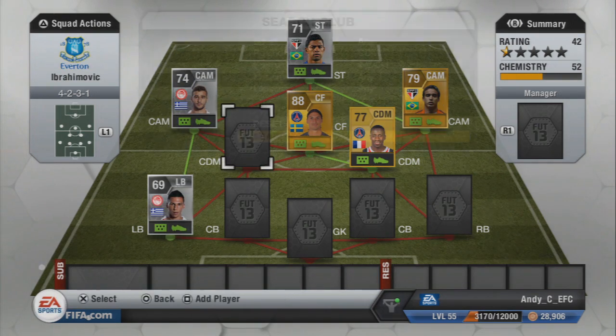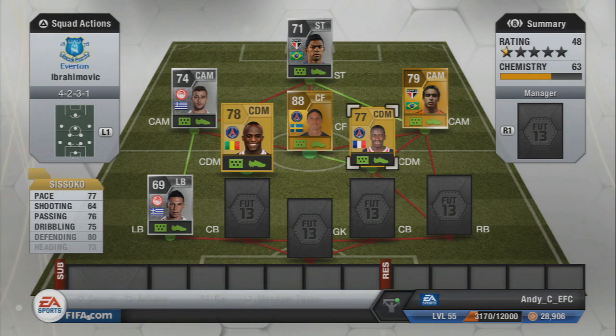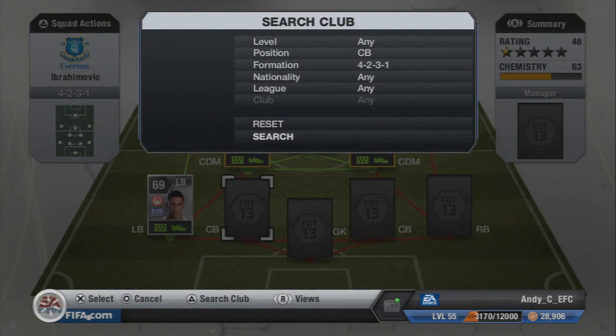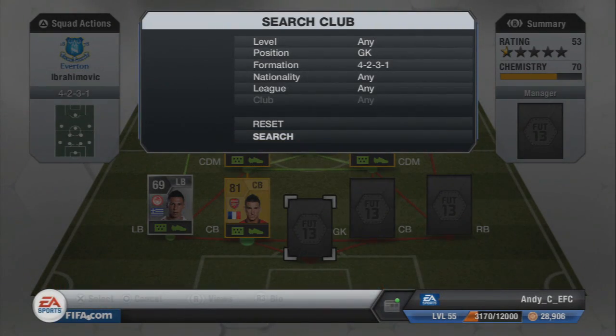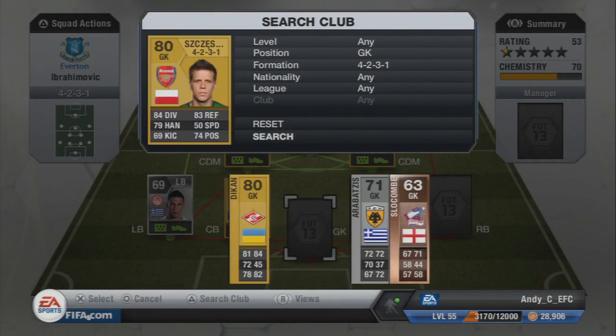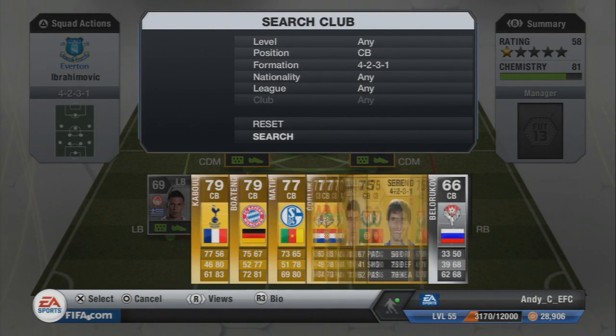We've got Sissoko and Matuidi at CDM. We're going to flip them around because we've got Cech underneath, so we get a nice French link to Matuidi as well. We're going to stick Shesney in goal. There are a lot of strong links and some dead links but we still manage to get 99 chemistry.